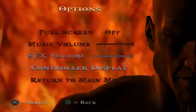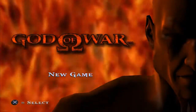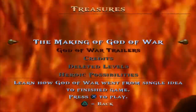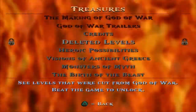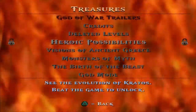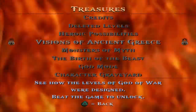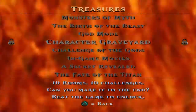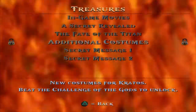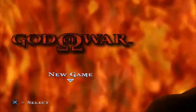Looking at controller and display settings, don't really care. Let's have a quick look at Treasures: Making of God of War, trailers, credits, deleted levels — levels cut from God of War, beat the game to unlock. Heroic Possibilities, see the evolution of Kratos, beat the game to unlock of course. Visions of Ancient Greece, see how the levels were designed. These are really nice — why can't we have more of these?